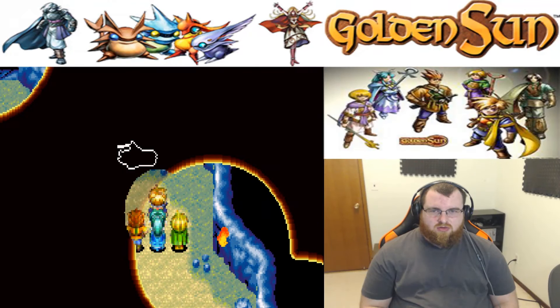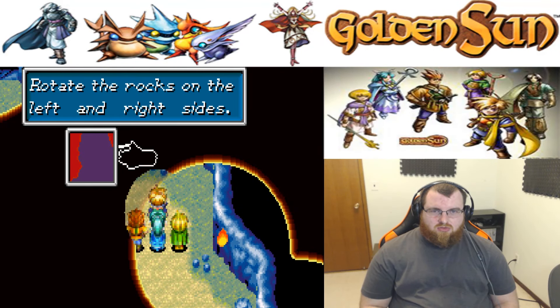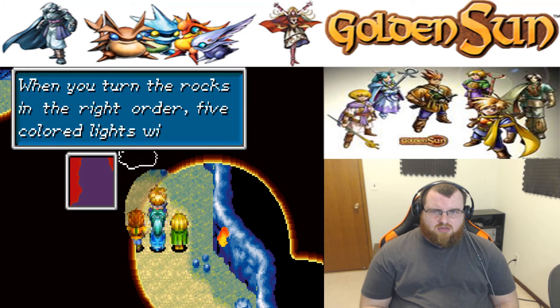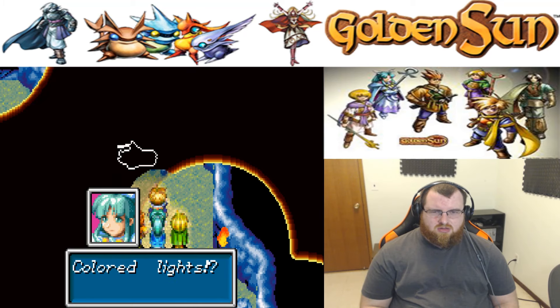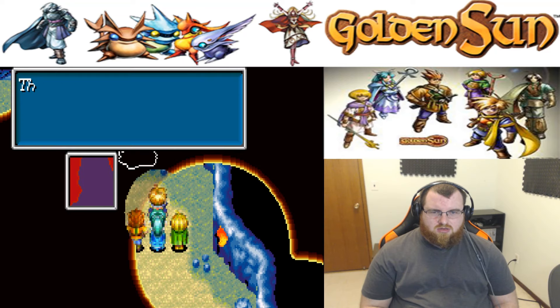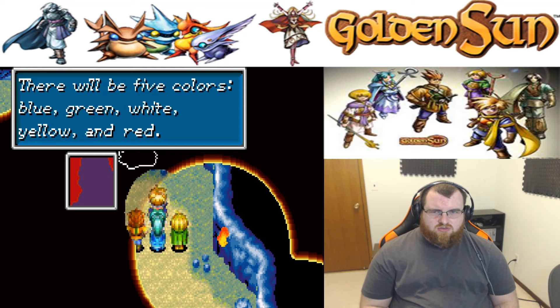You'll find five rocks sticking out of the ground. Rotate the rocks on the left and right sides. When you turn the rocks in the right order, five colored lights will appear. Colored lights? That sounds weird. That's right. Lights will appear on the wall. There'll be five colors: blue, green, white, yellow, and red.